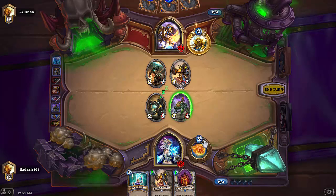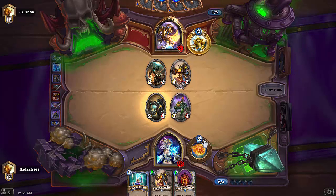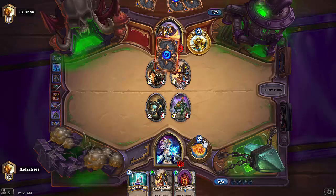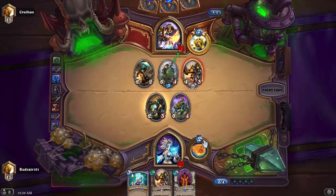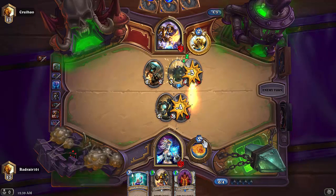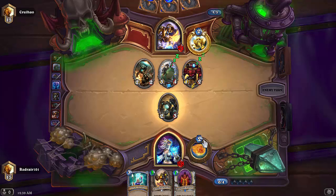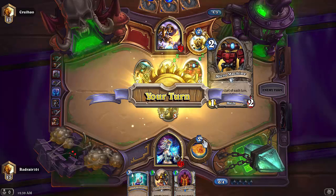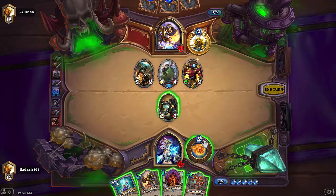Unstable Portal — looks like we got Spawn of Shadows. Let's go for his face. He has five cards in hand and options like Hammer of Wrath or Consecration. He's going to play a Murloc Knight — very interesting. The good news is he can't use his hero power remedy just yet. The bad news is we can't deal with it next turn. Now he has a Micro Machine as well, which is going to be very difficult to handle.